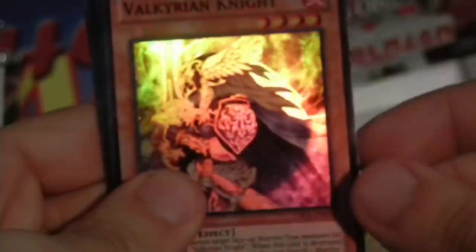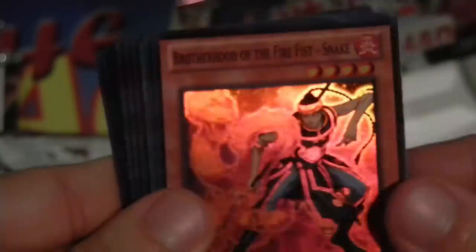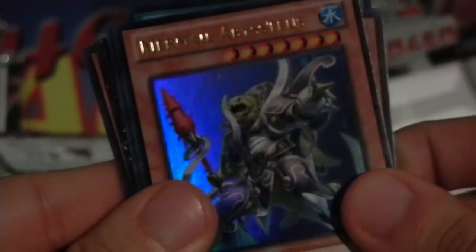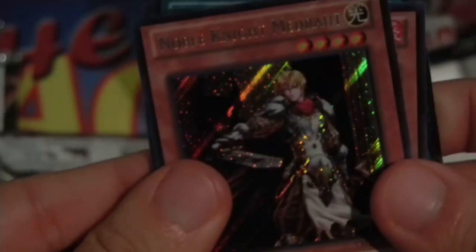Let me do a quick recap of my super rares, ultra rares, etc. Super Rares: Valkyrian Knight, Fool of Prophecy, Brotherhood of the Fire Fist Snake, Noble Arms Caliburn, Gagagadraw. Ultra Rares: Mermel Abyssitus, Lightning Chidori. Ultimate Rare: Lightning Chidori. Secret Rare: Noble Knight Medrot.